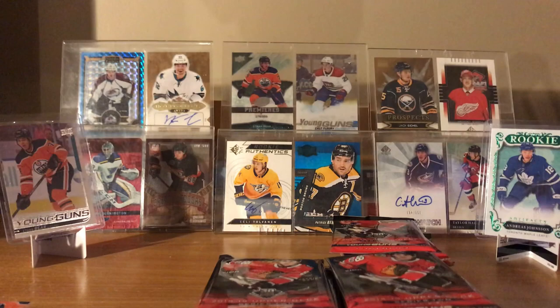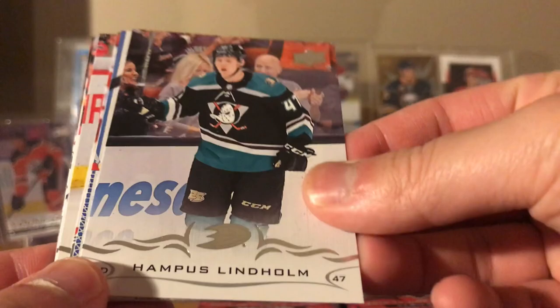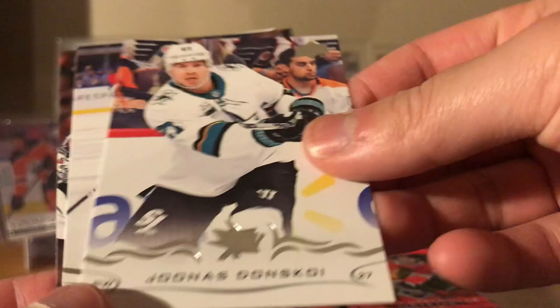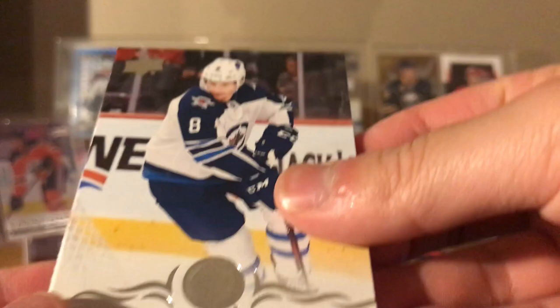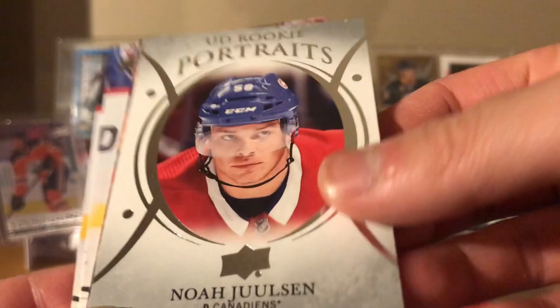Two young guns — rookie portrait of Pettersson, Joel Eriksson Ek, Hampus Lindholm, Carter Hutton. Young gun Dominic Turgeon from the Detroit Red Wings. Mikhail Backlund, Jonas Donskoi, Jimmy Vesey, and Cam Ward — with Buffalo, Ward heading into retirement. Next up Jacob Trouba, Marcus Johansson. All these players on new teams now. TSN Yanmark portrait, Noah Juulsen rookie portrait, Milan Lucic new team, Brian Little, and Blake Coleman — pretty much half that pack, all new teams.